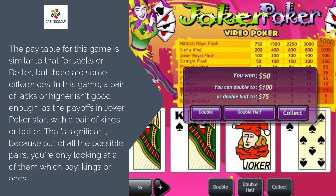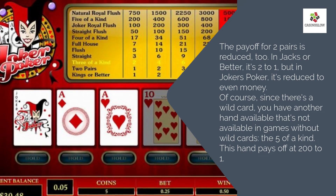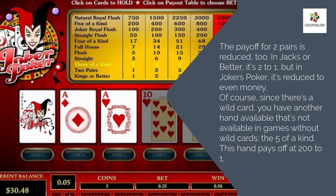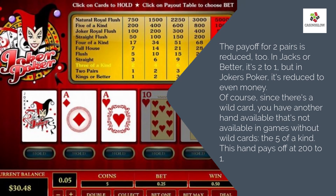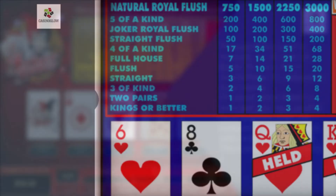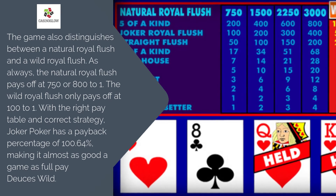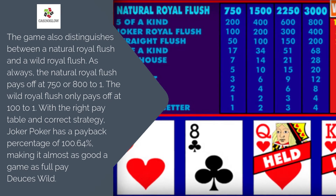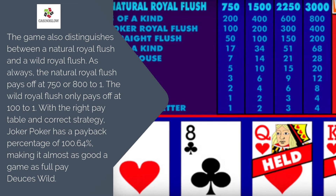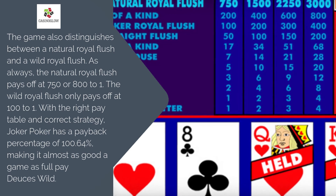The payoff for two pairs is reduced in Joker Poker — in Jacks or Better it's 2 to 1, but in Joker Poker it's reduced to even money. Since there's a wild card, you have an additional hand not available in games without wild cards: Five of a Kind, which pays off at 200 to 1. The game also distinguishes between a Natural Royal Flush and a Wild Royal Flush. The Natural Royal Flush pays off at 750 or 800 to 1, while the Wild Royal Flush only pays off at 100 to 1. With the right pay table and correct strategy, Joker Poker has a payback percentage of 100.64%, making it almost as good as full pay Deuces Wild.